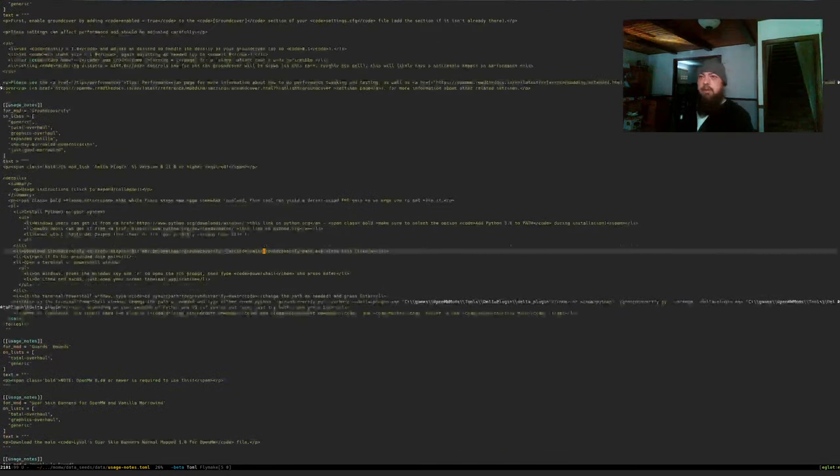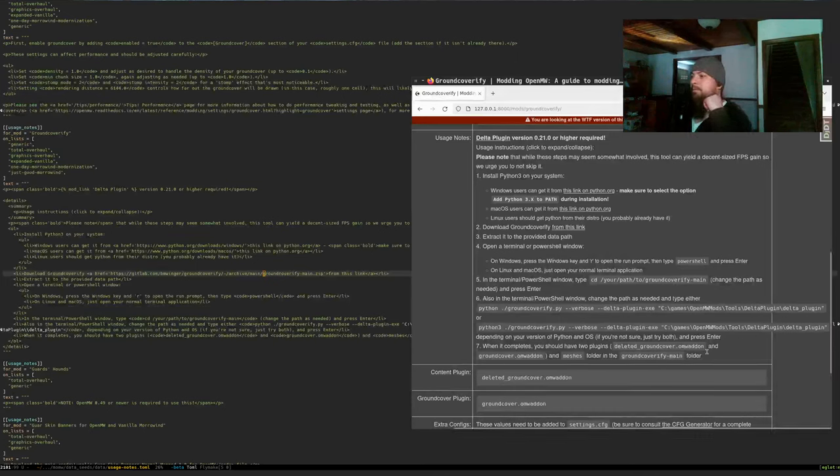Maybe I should put the Linux path on here and separate this out as a distinct code block to make it more clear. I think formatting is the answer here — better formatting to convey what we're doing. Another thing that stood out is that the file extension isn't on here. I don't know if that is correct based on how GroundCoverify works. For Windows it should be fine, but I'm not 100% on Linux.